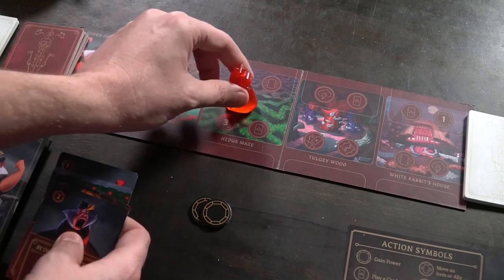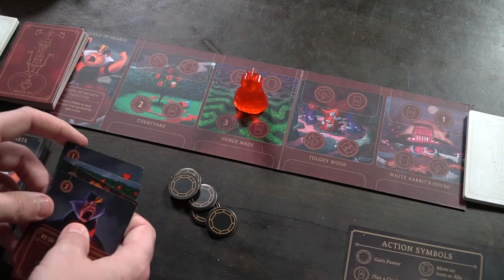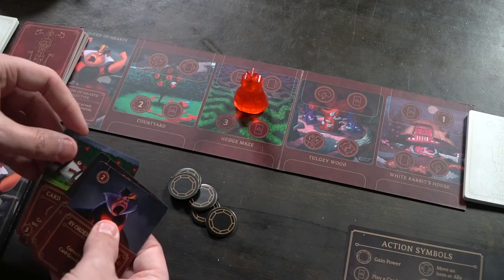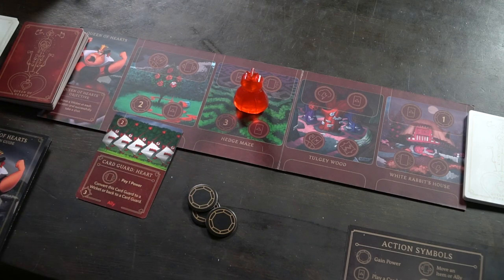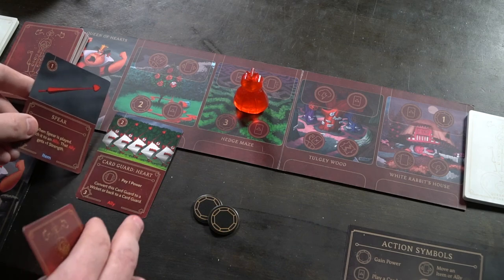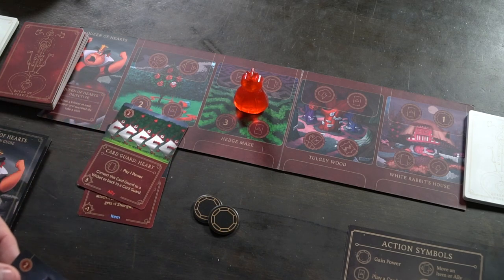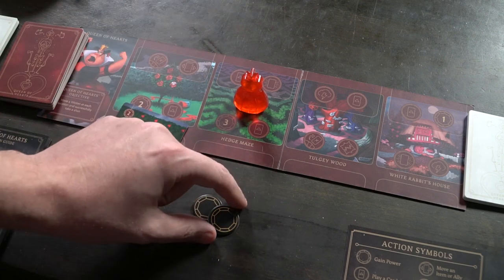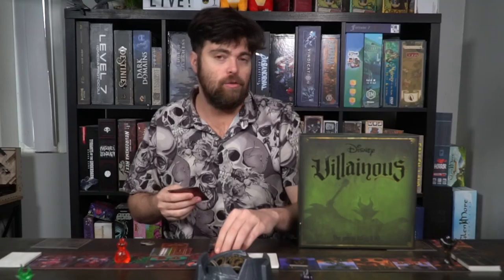For example, when I move to a space with four available actions — play two cards, gain three power, and activate a card — I first play this heart guard for two power, then play a spear for one power that equips to the card guard making him stronger. Finally, I activate the card guard heart by spending the activate action symbol and turning it to the side. That ends my turn; I draw back up to four cards and it's the next player's turn.